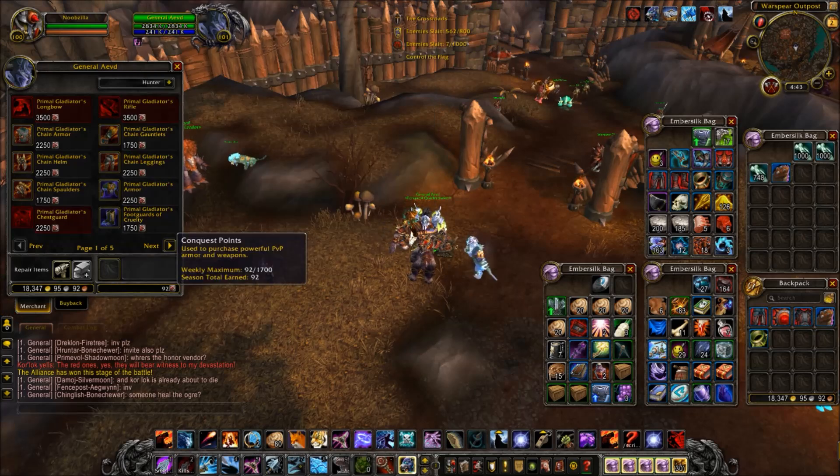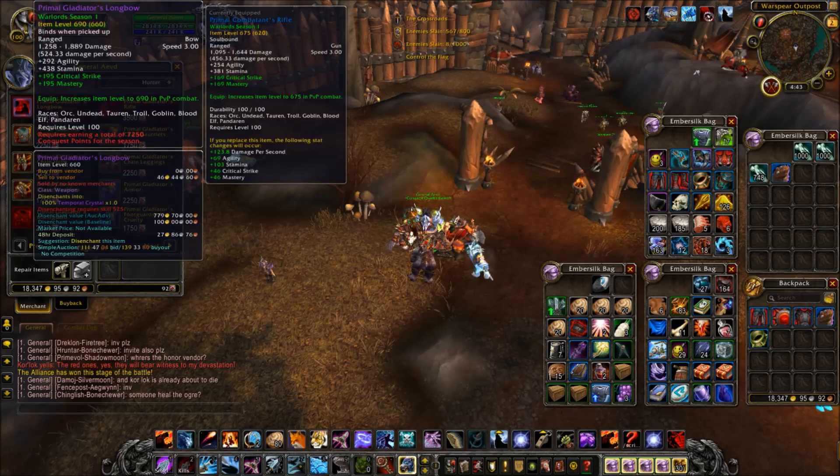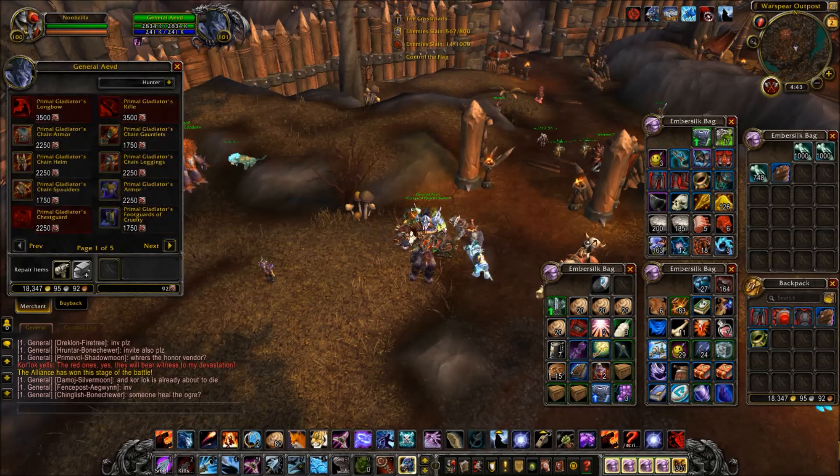The new gear is going to be using conquest points. There is a weekly max of 1,700. I got 92 so far, so that's a decent start. It looks like most of the items are between 1,250 and 3,500 conquest points.